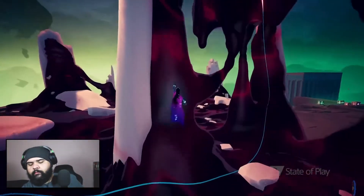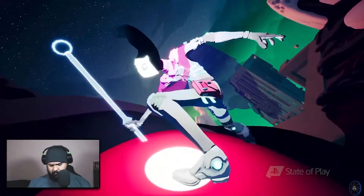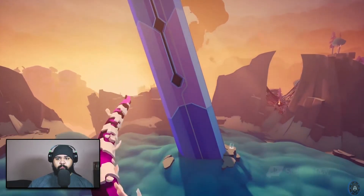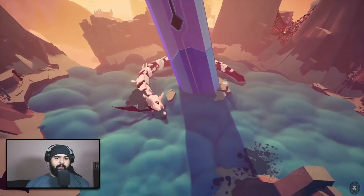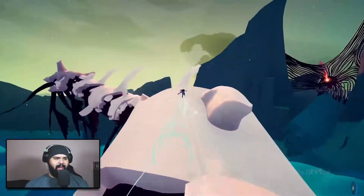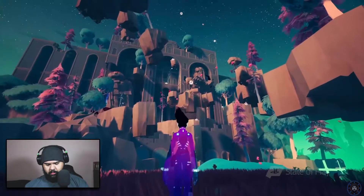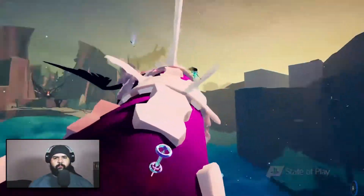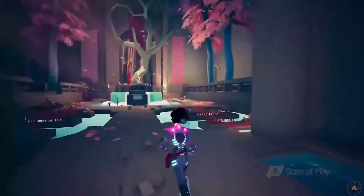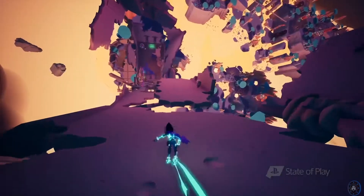Some of these creatures require speed and precise timing to defeat. Ray will eventually need to face the massive sentinels of this void — wretched, starved beasts that hold the key to her quest. It's giving me anxiety with the heights. Solar Ash is Heart Machine's vision of the adventure platformer — the giant spaces, the feel of movement, the flow of combat. We're excited to bring Solar Ash to PS5 and PS4 later this year.